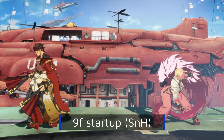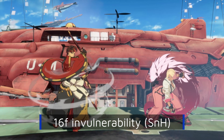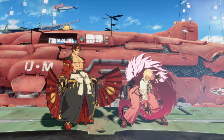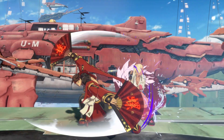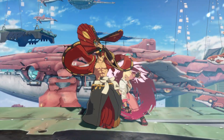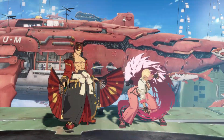A fully charged Fujin would have 9 frames of startup, 16 frames of invulnerability, and then another 15 frames of startup before the first frame of Fujin activates. Canceling into Suigetsu no Hakobi hides its startup behind the block stun of the normal. This means its startup can never be interrupted, at the cost of changing how much effective invulnerability we get.